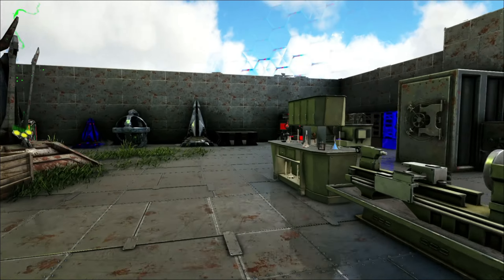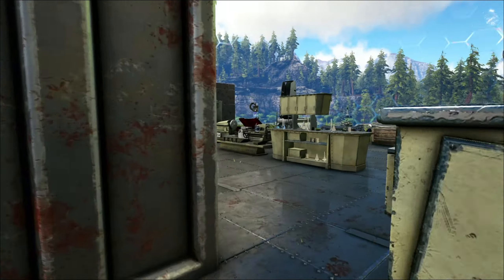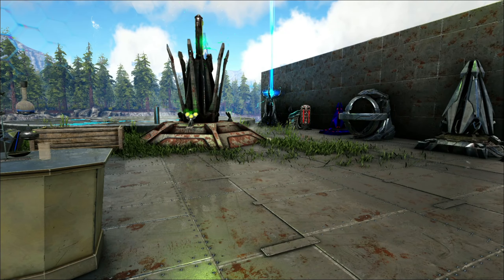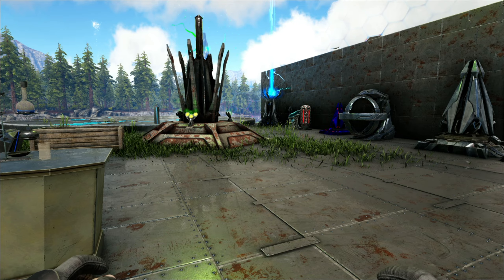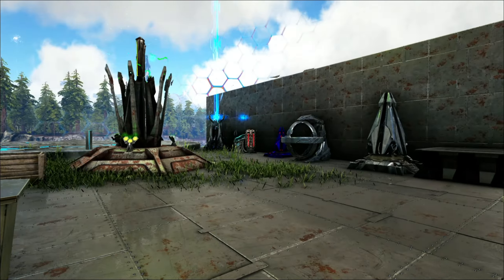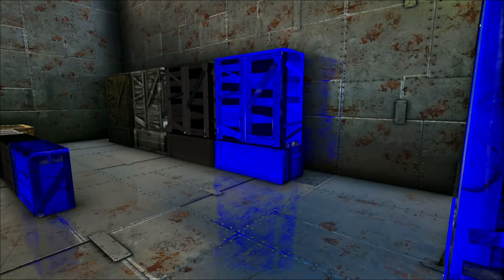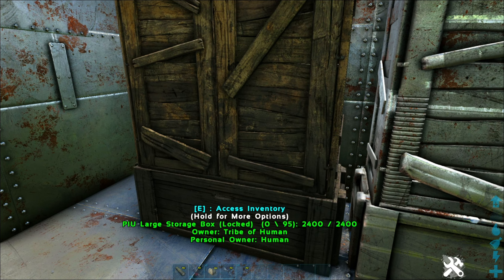Let's start with this back corner. Basically what this is is a QoL mod, and when we talk about that, the mod is called Pick It Up. Everything in here is capable of being picked up, plus there's a lot of other cool stuff. Starting with the storage cabinet — all these tags with the Pick It Up version have 'PIU' in front of them. The storage cabinet is just a 95-slot storage cabinet.